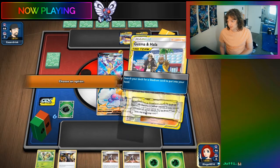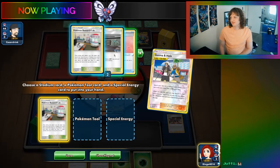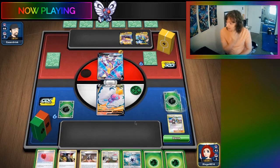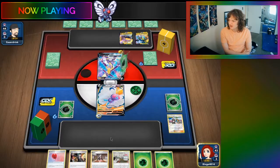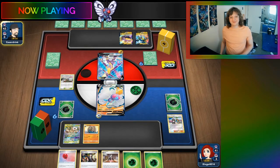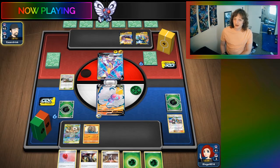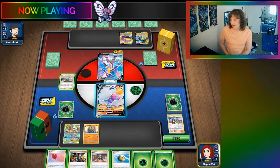Butterfree is overpowered, Juddings. I don't know what you're talking about. Butterfree is the new meta. It just hasn't been figured out yet. I'm going to be the one to do it. I'm going to solve Butterfree. I'm going to solve the Butterfree dilemma.